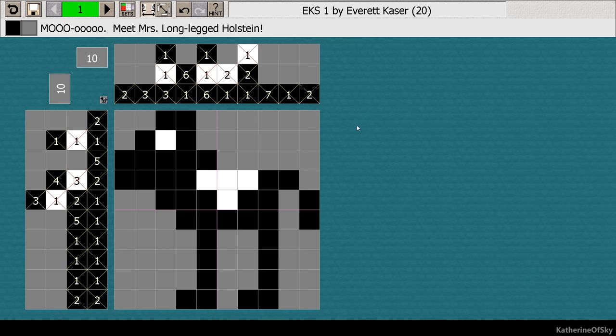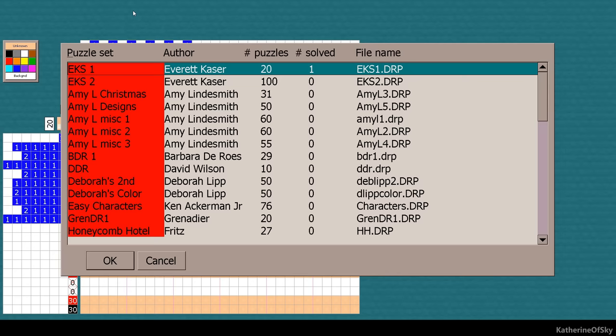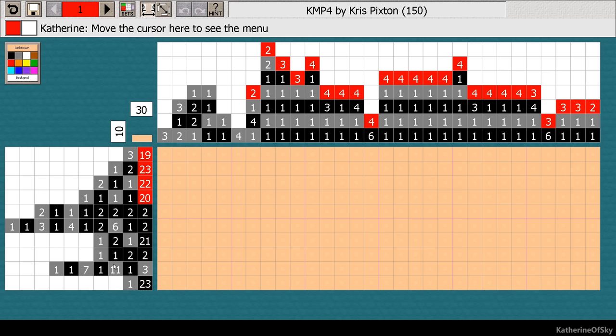Yay! That was a pretty easy one. Let's start a new game, but I don't want to do one of these easy ones — I'd rather do one of the more interesting ones. I think they're random ones. I like these ones. And these are all free downloads, by the way. Chris Pixton makes really nice puzzles. Let's choose KMP4. I have no idea what this is, so we're just gonna figure it out.